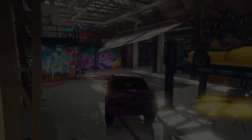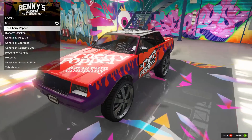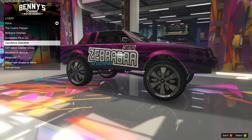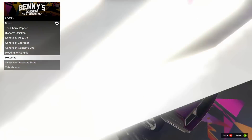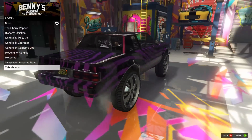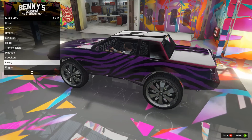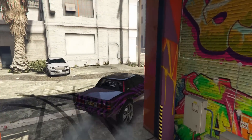Alright, let's head back into the garage and check out liveries. We got the cherry popper - not really matching. Bishop's Chicken looks pretty good. P's and Q's - oh, kind of looks cool. Captain's Log, Sprunk looks kind of cool too. The Meteorite also looks cool - a lot of these are actually really nice liveries, this car has a lot of nice liveries. The Zebralicious - you can't see as much just cause it is a darker color, but it does look nice still and it does match the inside of the car. We're gonna go Zebralicious!